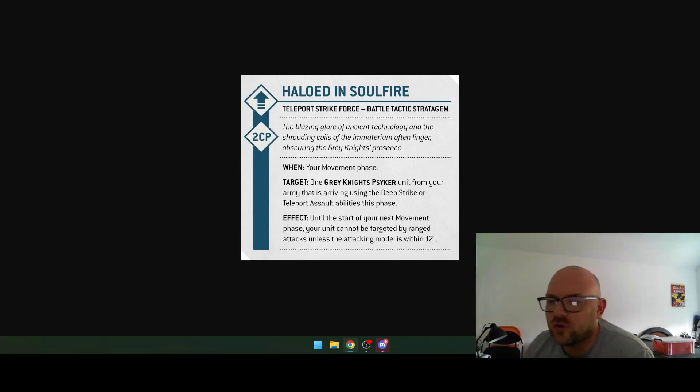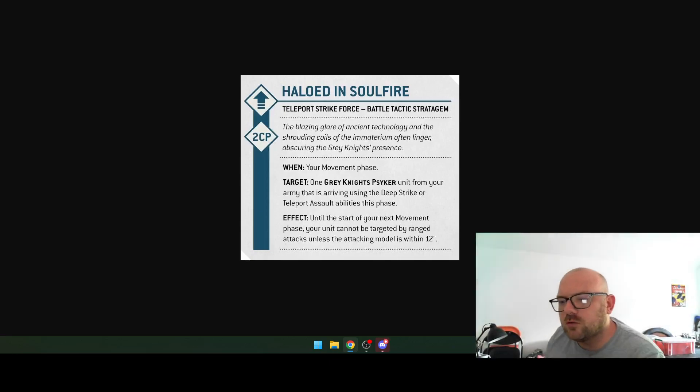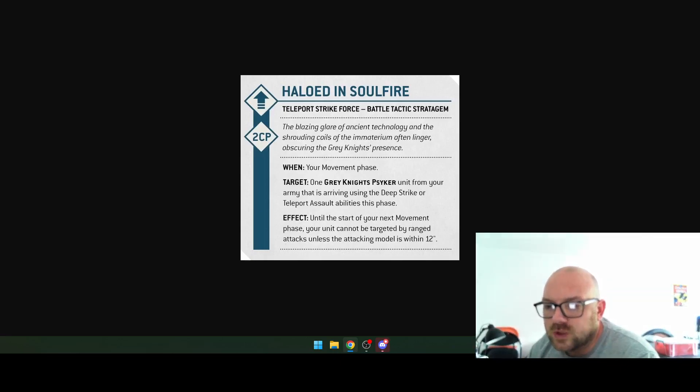Hallowed Incensurate is a stratagem for two CP — a Teleport Strike Force battle tactic stratagem. In your movement phase, one Grey Knights psyker from your army arriving using the Deep Strike ability or Teleport: until the start of your next movement phase, your unit cannot be targeted by ranged attacks unless the attacking model is within 12 inches.